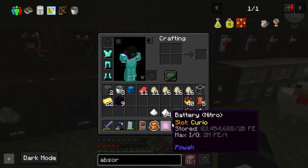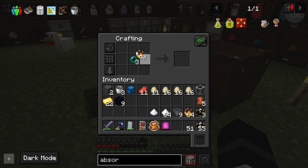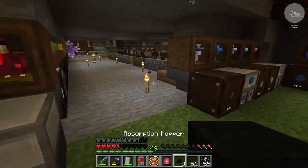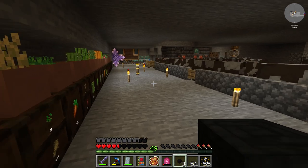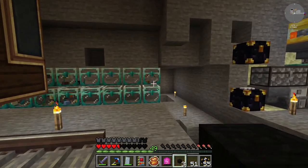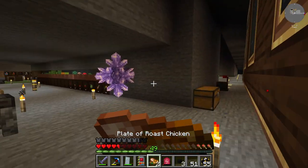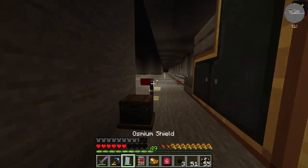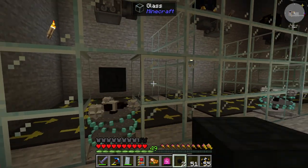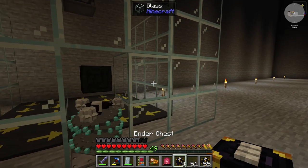We need three obsidian each, so nine total, and then three eyes of ender. And we're done with the build. Now that we have these absorption hoppers, we need to set up more of these ender chests.